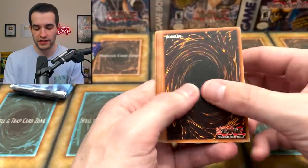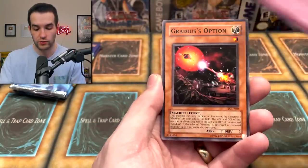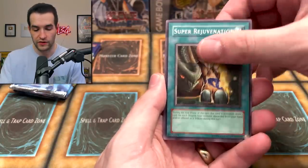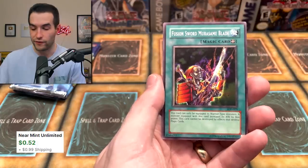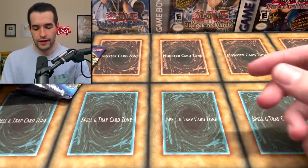Let's see if we can get something amazing - we've never pulled a secret rare from these packs so I don't know if it'll be Witch or Lily. Second pack: Dragon Manipulator, Life Absorbing Machine, The Graces' Option, The Illusory Gentleman, Frontier Wise Man, Super Rejuvenation - bad reaction - a Robo-Lady, and Fusion Sword Murasame Blade.